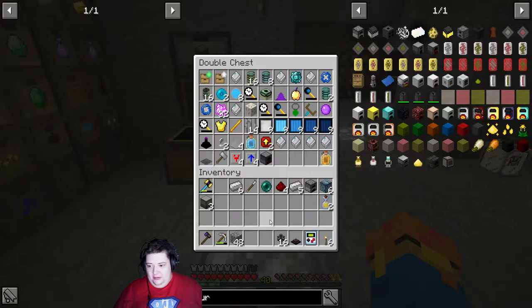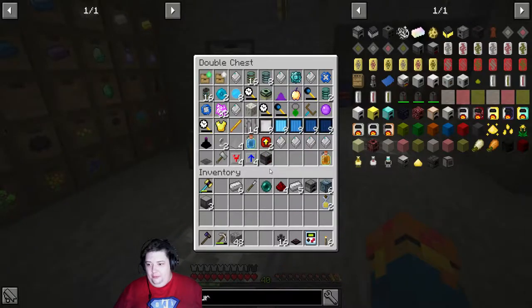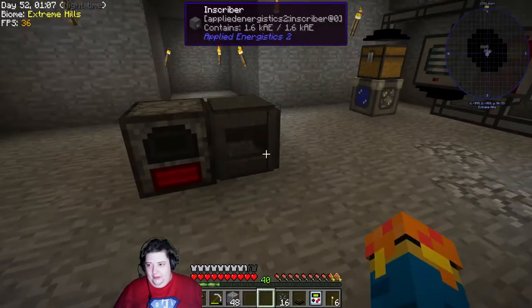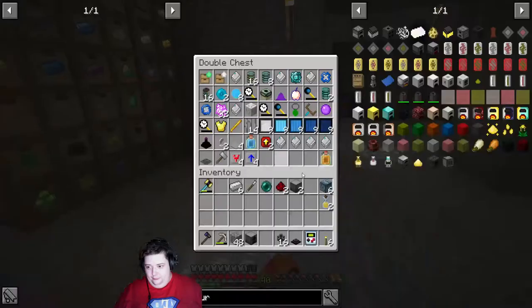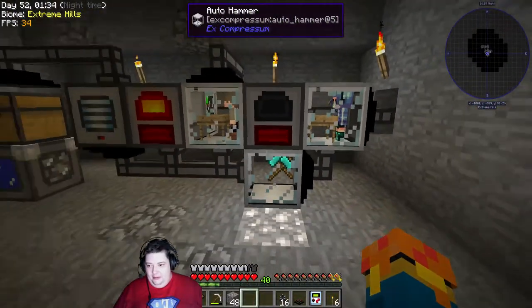We're just going to make another one of those, because obviously the first one worked pretty well. We're going to leave this one powering the inscriber, and go ahead and make a second one. We'll throw those in there because we're going to need them for later, but I don't need them right now.